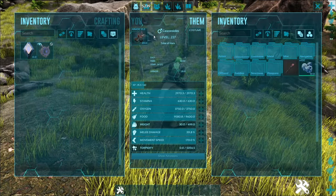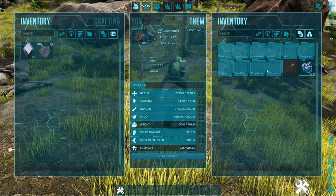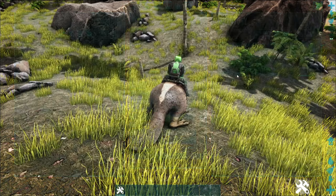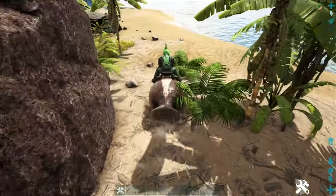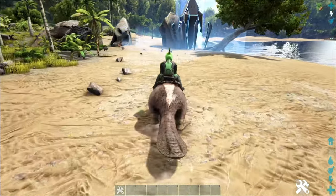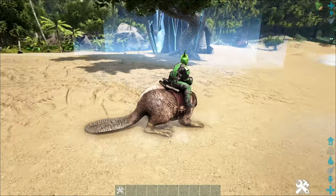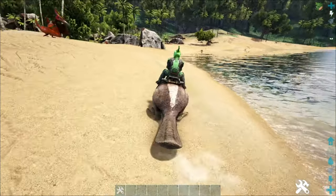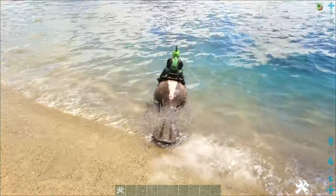One of the cool kickers about these is when you make a saddle for the beaver, you can actually use it as a smithy. This and the thorny dragon actually work the same way — when you saddle the creatures, they can be used as a smithy and craft anything your smithy can craft on their person, which is pretty awesome as a mobile smithy option. Maybe you want a mobile base build combining this with something like the Equus that also gives you a mobile mortar and pestle — it would be incredibly efficient. You can also pick these guys up with an Argentavis, making them perfect for duo resource harvesting where the Argy carries it through the woods and the beaver autonomously gathers wood.